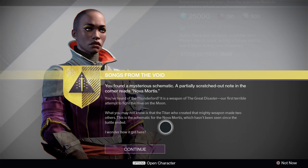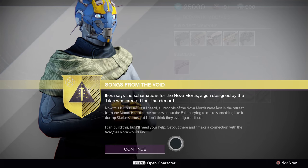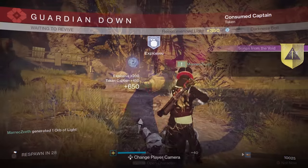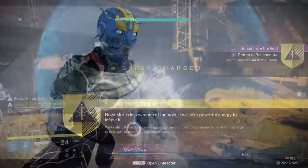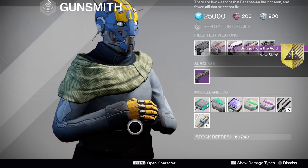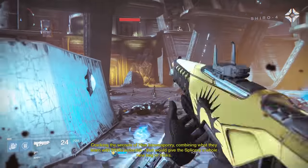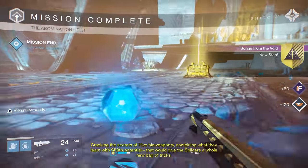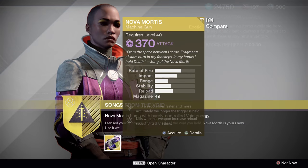When you open it up, it'll give you some exotic engrams and the quest for Nova Mortis. Go talk to Ikora Ray, then she'll tell you to go to the Gunsmith. The Gunsmith will tell you to get void ability kills in any activity. So you go do that — shouldn't take you very long. You come back to the Gunsmith and he'll tell you to go do the Abomination Heist Strike. You can do it straight from the main director's screen, just make sure it's on light 320. Then you do that and you come back and you get Nova Mortis.